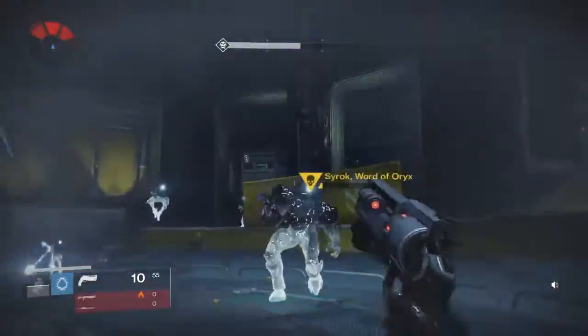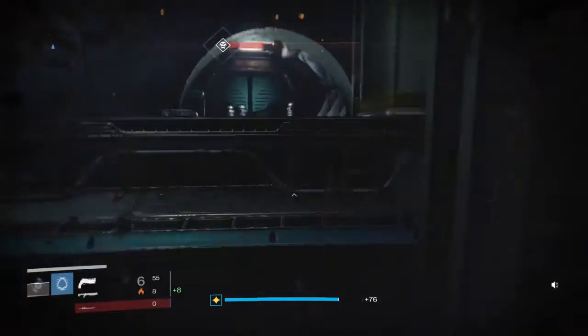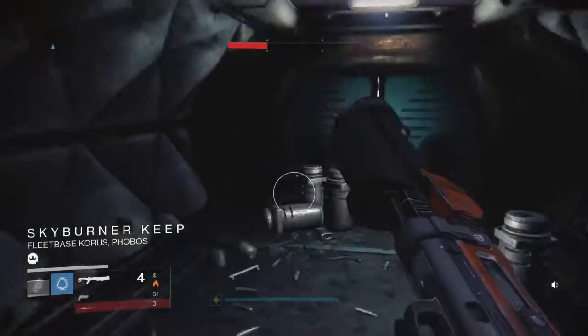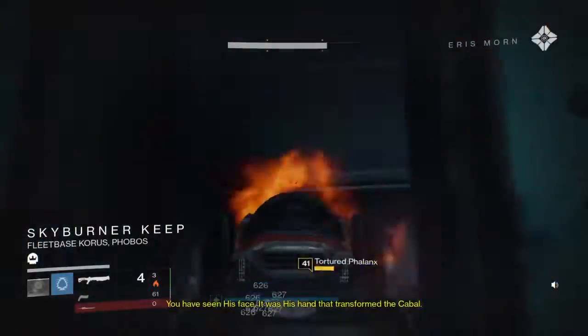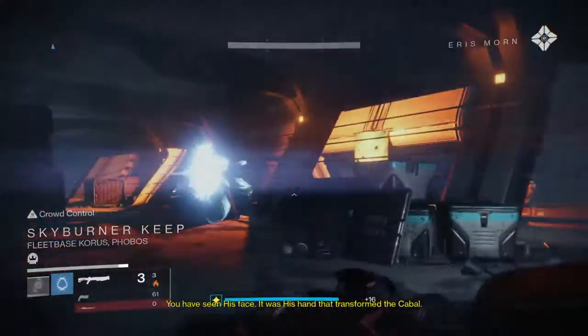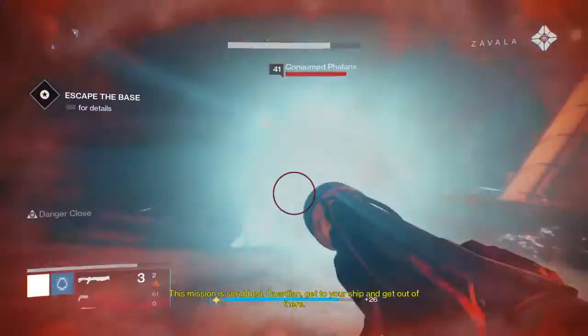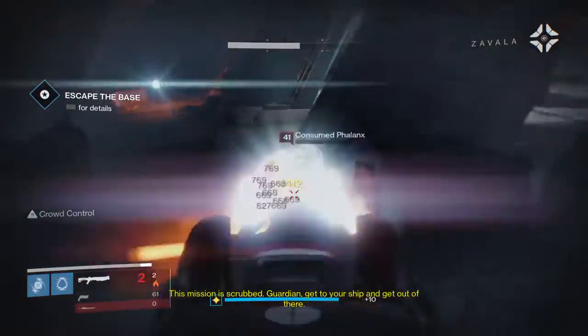I'll reload. Okay, once we do that, get over to the door. There should be at least a lot of Taken Majors. It was his hand that transformed the Cabal. This mission is scrubbed. Guardian, get to your ship and get out of there.